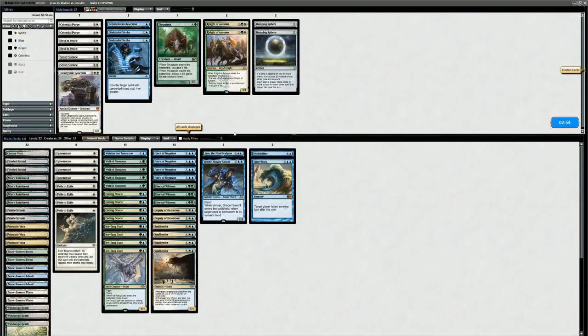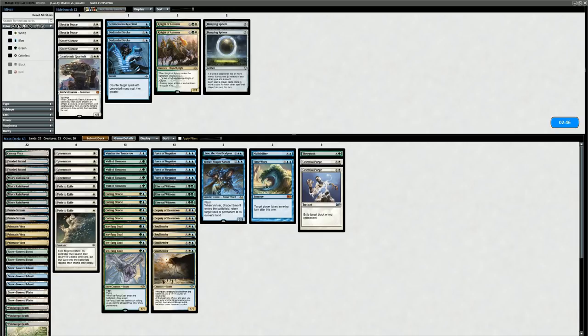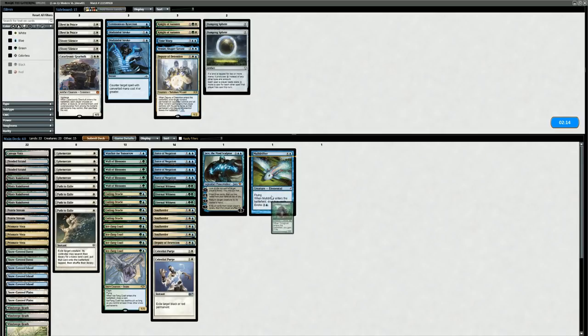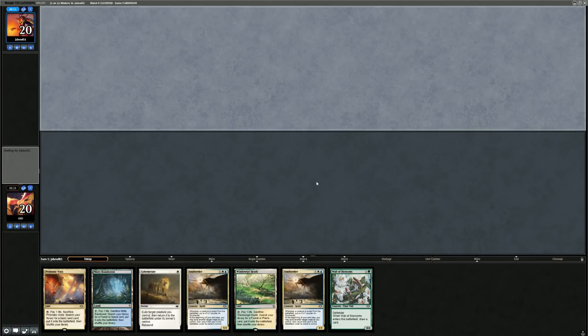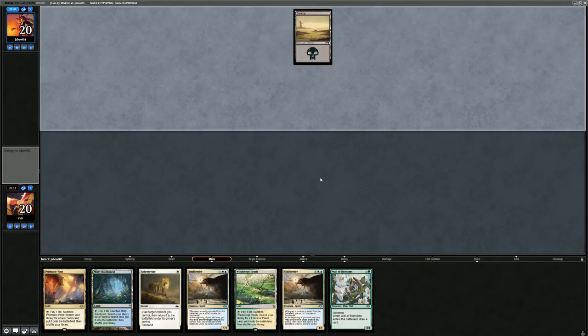Sideboarding for game two versus Jund: Thragtusk comes in, Celestial Purge for planeswalkers. We keep Force of Negation since our non-creature spells like Wrenn and Six are our biggest problem cards and we can generate so much card advantage. Rest in Peace is too detrimental to Eternal Witness. We need to watch out for Plague Engineer naming Snake, which deals with Coatl and Coiling Oracle. We were lucky to dodge Wrenn and Six in game one.